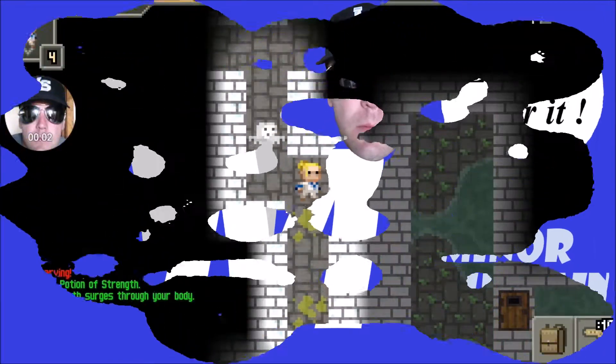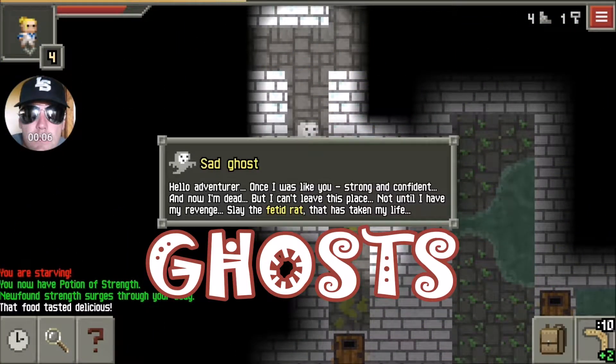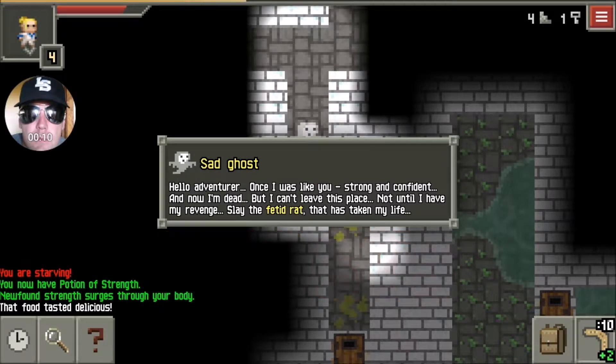Hello everybody, welcome back, Miner Mountain here and this is Ghosts of the Pixel Dungeon. This is part one of a two-part series. We're going to be looking at your friendly ghost - sad ghost right here - looking for a fetid rat. He says he wants you to slay the fetid rat.